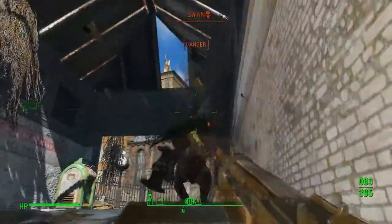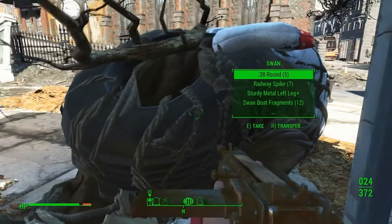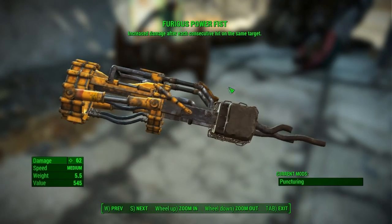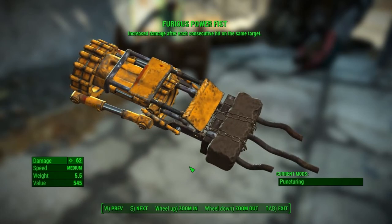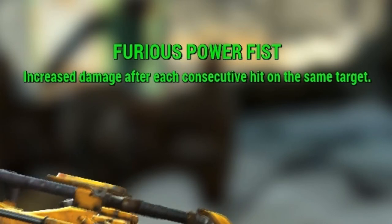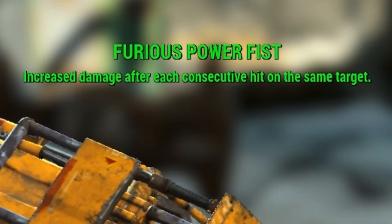The Furious Power Fist is located on Swan, a super mutant behemoth located at Swan's Pond. The Furious Power Fist does a high amount of damage with medium speed, a weight of 5.5, and the mod that comes with it is puncturing. The unique passive on the Power Fist is increased damage after each consecutive hit on the same target.